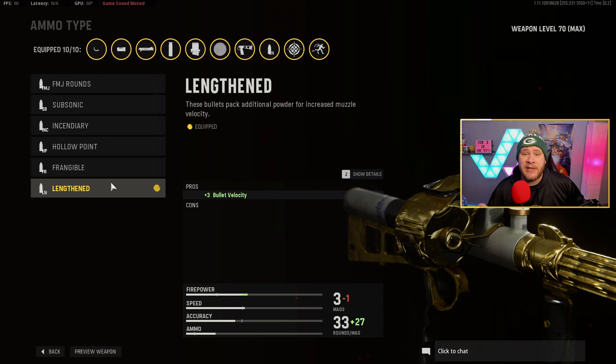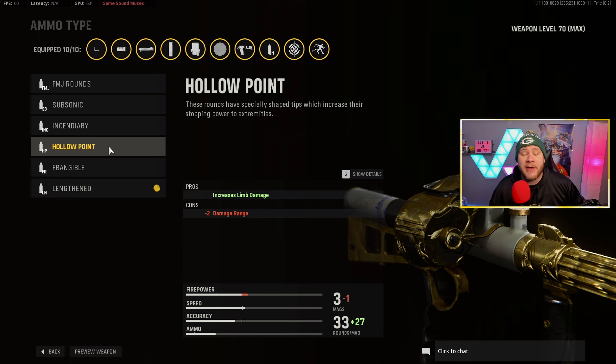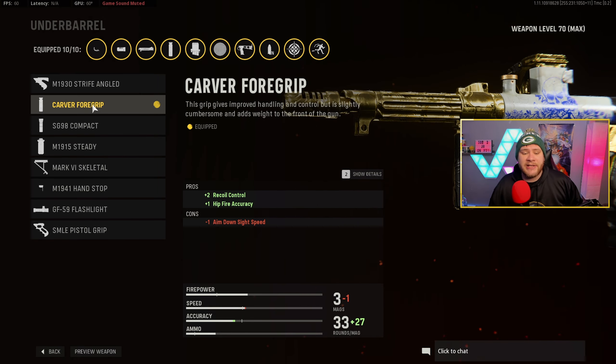For ammo type we have Lengthened, which increases bullet velocity by plus three. But if you really want to maximize it, you can run Hollow Point with the Gawayne barrel, because Hollow Point also increases limb damage — meaning this thing can be a two-to-three shot kill with Hollow Points. For our last attachment we have the Carver Foregrip for recoil control and hip-fire accuracy. ADS speed takes a slight hit but the Remove Stock compensates.